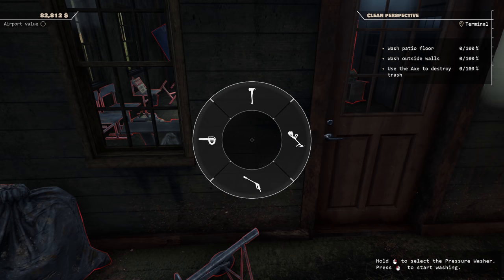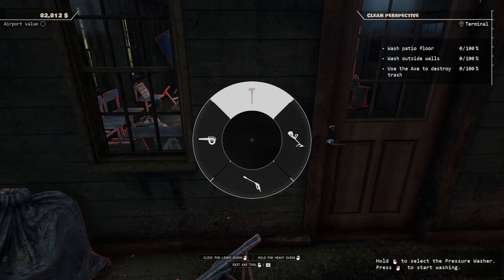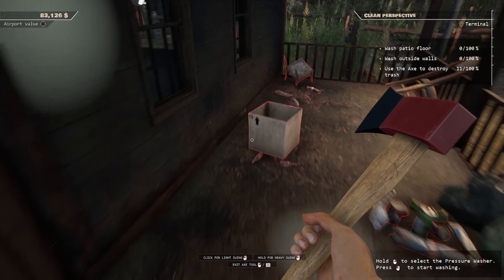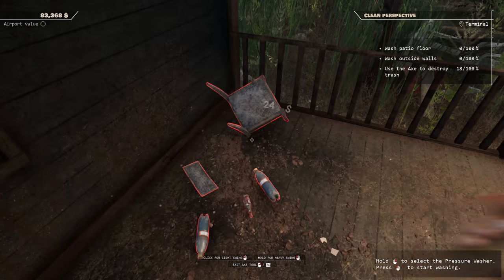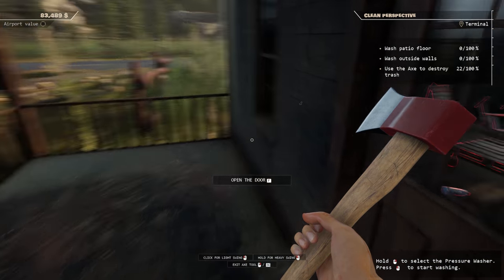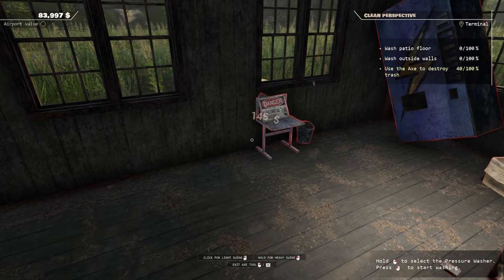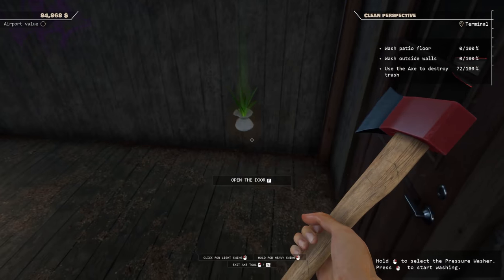Wash the patio floor, wash the outside walls, and use the axe to destroy the trash. Let's destroy it - oh lovely! Nice and simple. Is it satisfied? You need to go to one of those destruction rooms - you literally go there and there's just loads of crap and they give you baseball bats and tools to smash stuff up. Oh god, it's rubbish in here - you gotta destroy it all. That's our bed - we've been robbed!